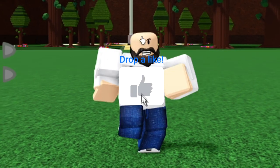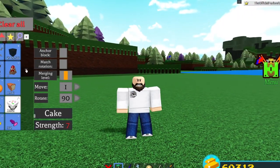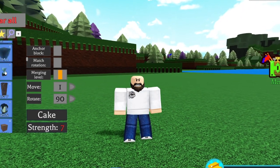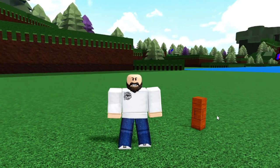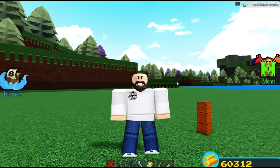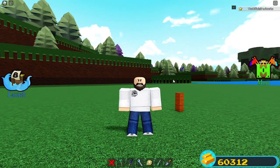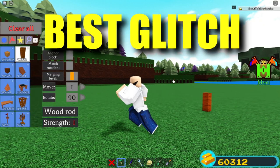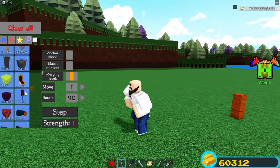I'm actually super surprised this worked — I just tested it like two minutes ago. This was the first-ever fly glitch in Build a Boat, ever, and it's now back. Chill Thrill patched it about two years ago, but it's unpatched now. I have to show you guys because it is probably one of the best gold glitches in the game, and it does not use any cake at all.